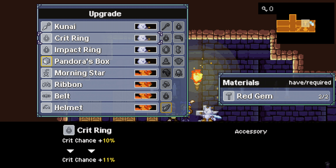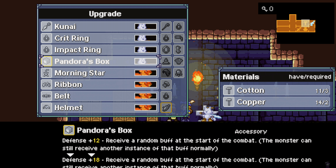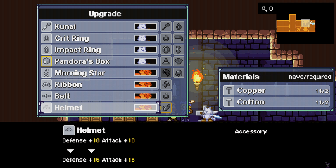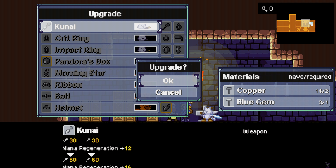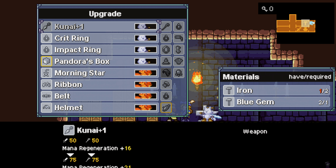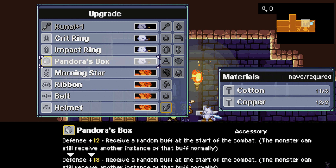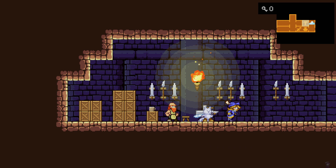Crit chance plus one. Impact ring: defense. Mana regeneration. Kunai — can we upgrade this? I think we should do it. Kunai one — it's quite good. Sustain ring, okay. Let's just do that one.